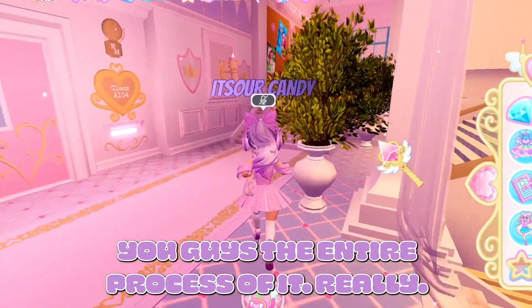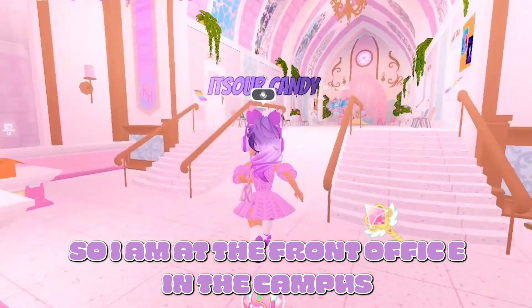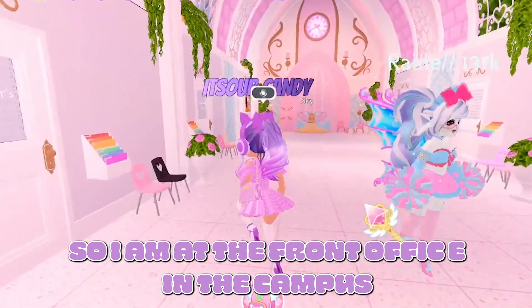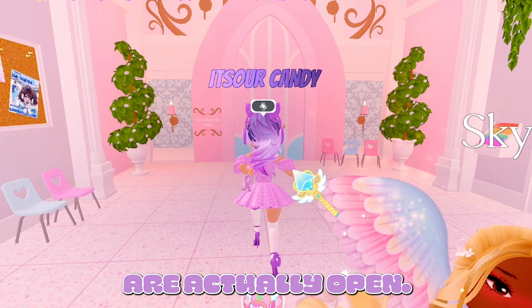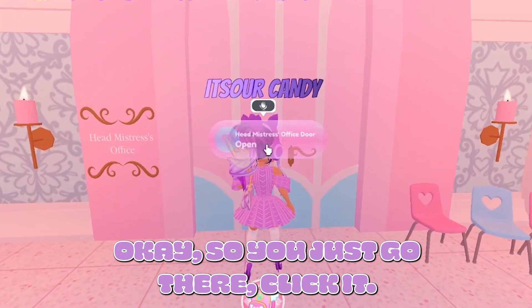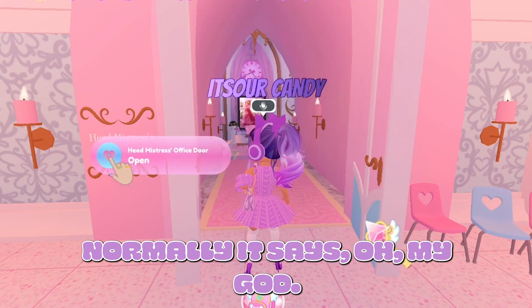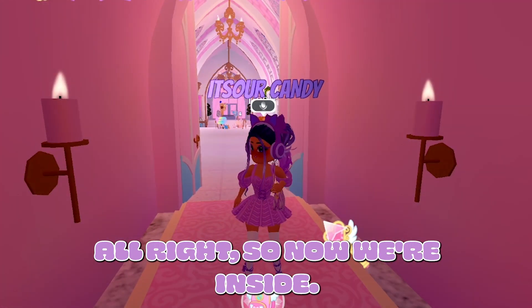So I am at the front office on campus and now we're going to head over to the headmistress to see whether or not the door is actually open. I'm pretty nervous, but let's try it. You just go there, click it normally, and... oh my god, wow — look at this! Okay, we're in!